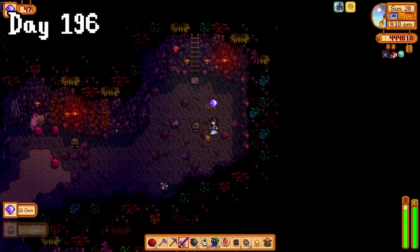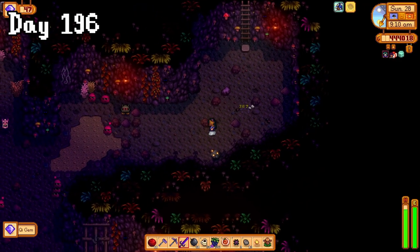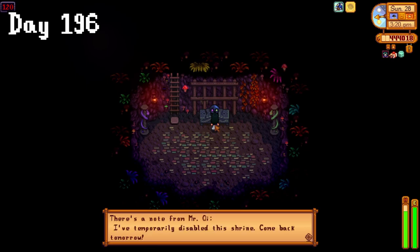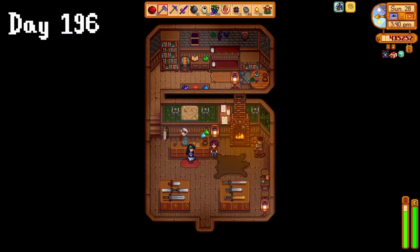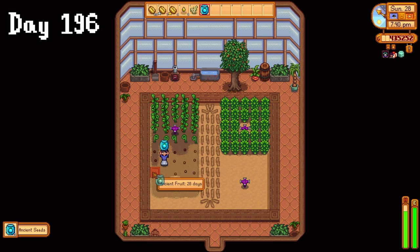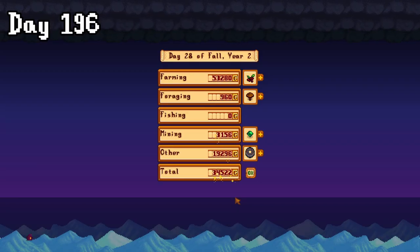Now that I was no longer carrying a child, I had a much easier time getting through the mines today, reaching the bottom with plenty of time left in the day. There was this weird little shrine thing, which I'm guessing lets us do this version of the mines again. Whilst I've been in here the past few days, I completed a couple of monster slayer goals, so I collected my hard hat and savage ring, then finished off the season strong by expanding my ancient fruit crop and making a decent amount of gold.